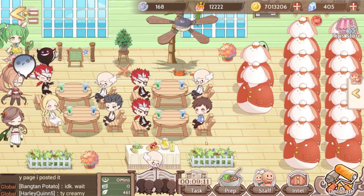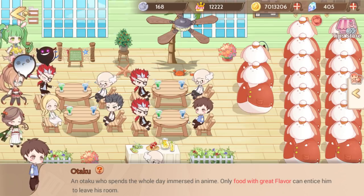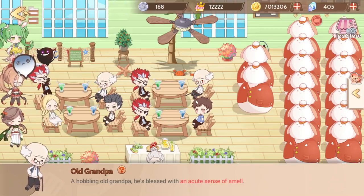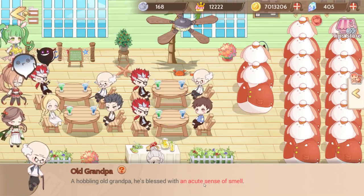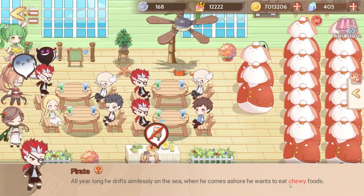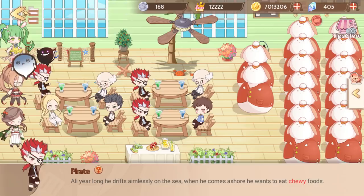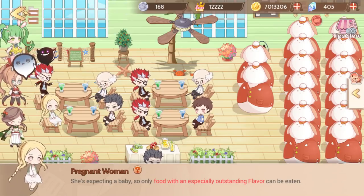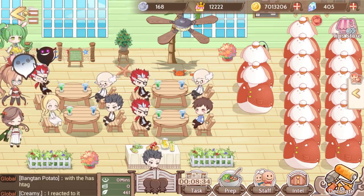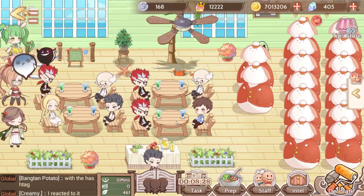When setting out food you want to cover as many different stats as possible. You can tap on the different characters to see what they prefer — old grandpa likes good aroma, the otaku likes flavor, the pirate wants chewy foods (which means texture), and some want firmness or appearance. You don't get to choose which characters come to your store, so you want to support as many different customer preferences as you can.